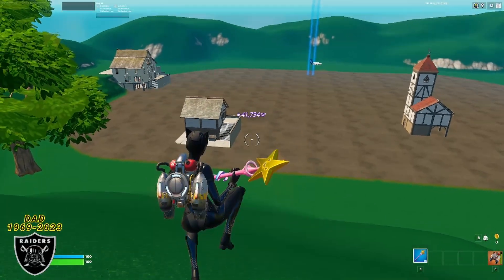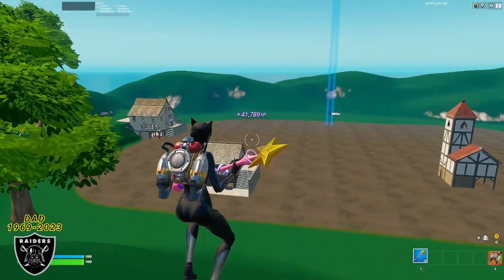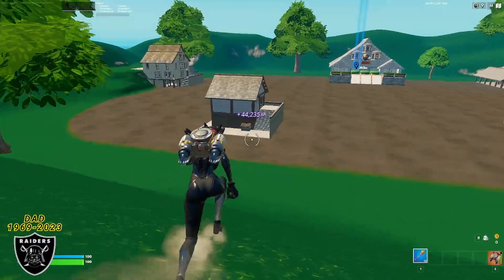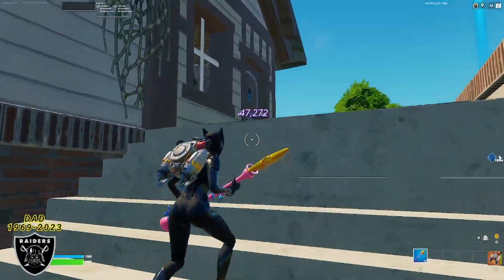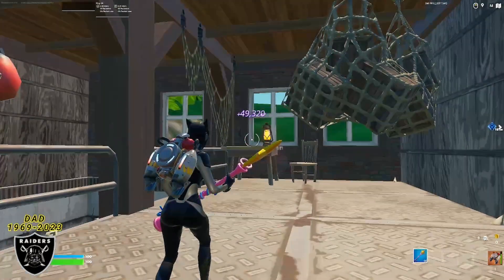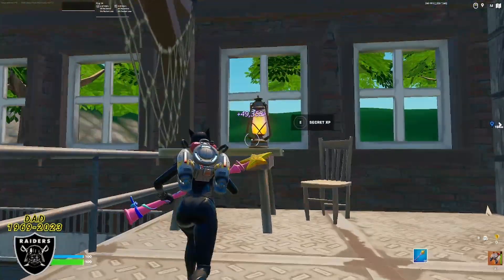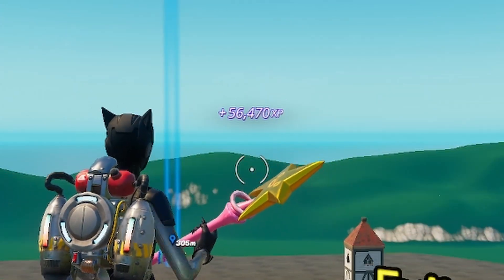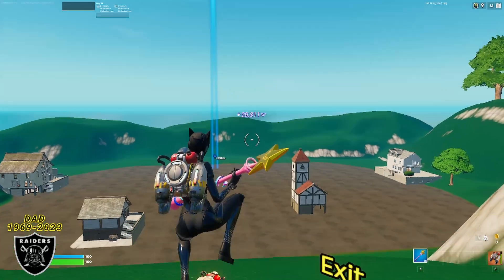Once that XP starts to slow down, for the next boost we're going to go to the closest house right in front of us. As soon as you're in the house, walk up the stairs and enter the door on the right. Once you walk in, you should see a lamp right on top of a table — walk up to that lamp which is holding our third XP boost.